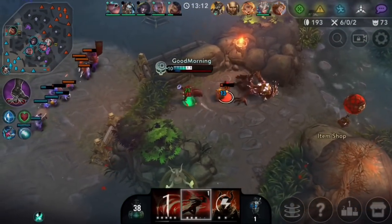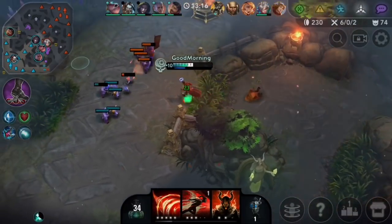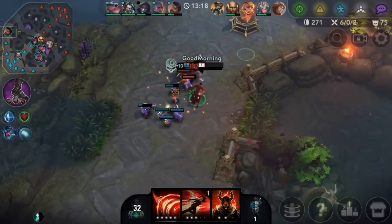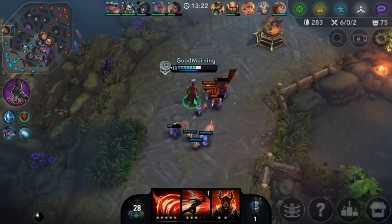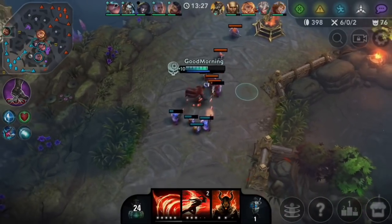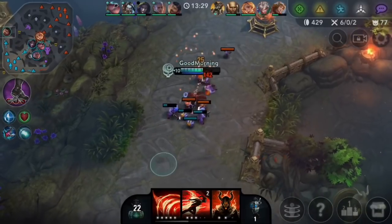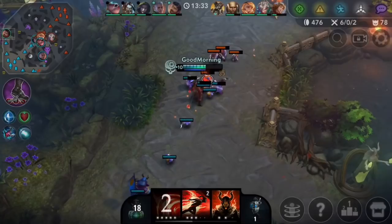Normally on Reza I don't like to buy energy items until I need to — I just prefer to get damage and abuse my power spike as much as I can. That's why I hold off on energy for as long as I can. You can start working on your energy items whenever you need to — some people like to do it earlier but I don't really do that too often.